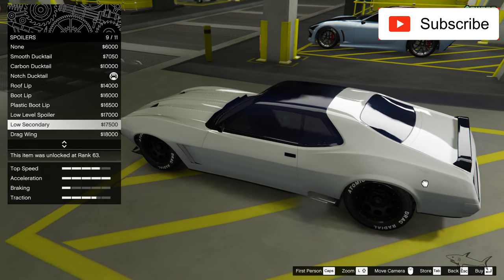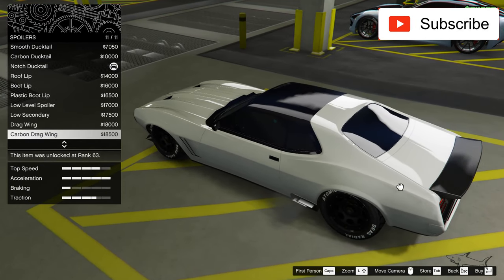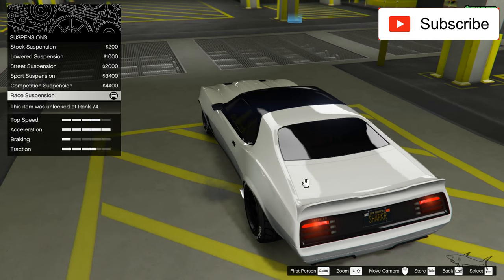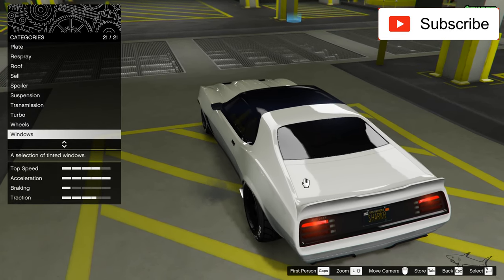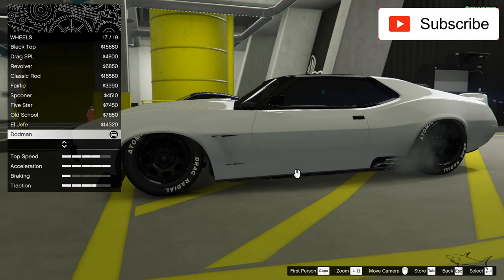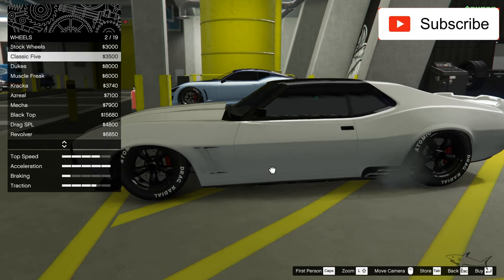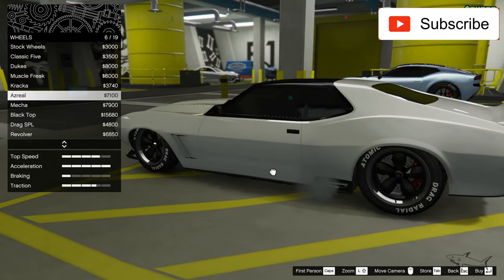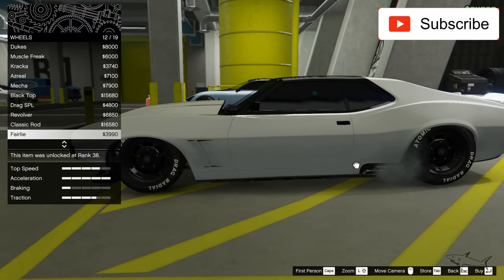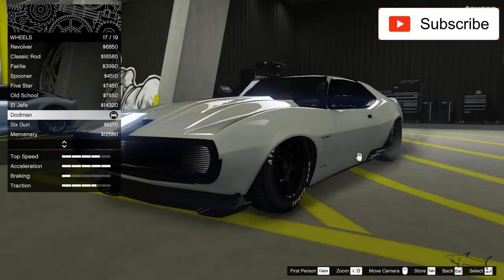Now let's see some spoilers. I cannot find a better spoiler than mine, so I'll keep my old spoiler. I already have the best suspension, transmission, and windows. Now let's look at the wheels — some high-end wheels or some muscle car wheels. Let's see if I have the best wheels for this type of car. I think I already have the best wheels.